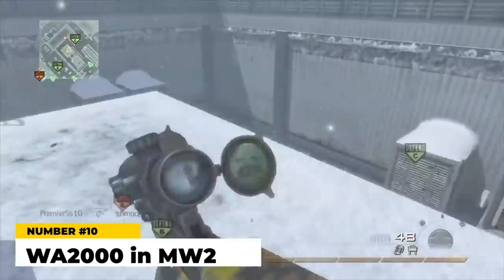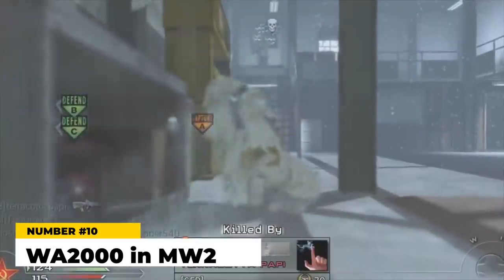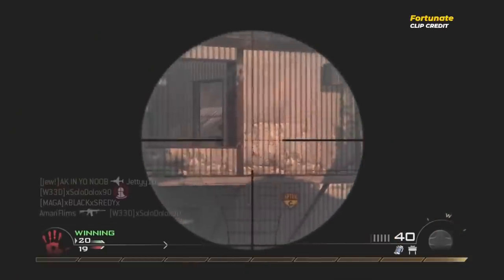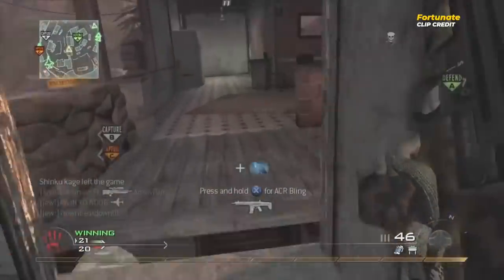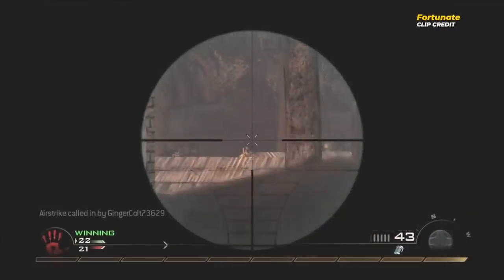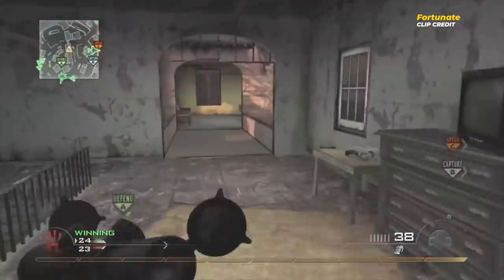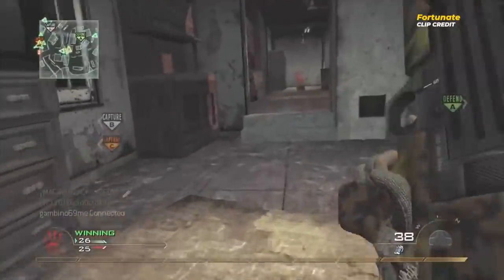Into the top 10 — let's start with the WA2000 in MW2. A lot of people like to say there's not a bad gun in MW2, and that's true to an extent, but comparing the WA2000 to the other snipers available it was clearly the odd man out. It was a semi-automatic sniper rifle that hit lighter than the Barrett and the Intervention, wasn't as spammable as the M21 EBR, and overall just floated there. If you wanted a spam sniper you'd use the EBR or Barrett; for a precise one-shot kill, the Intervention or Barrett. Was there ever a situation where you actually wanted the WA2000? I don't think so.